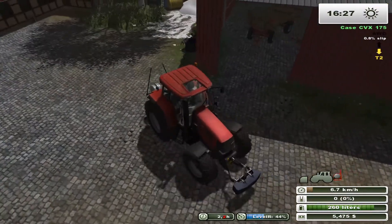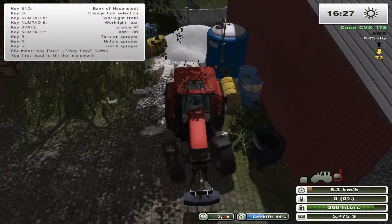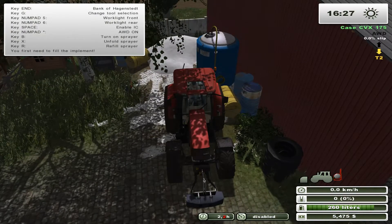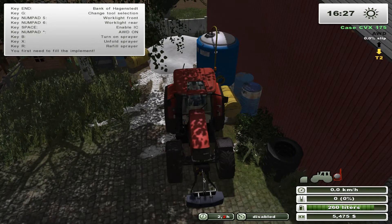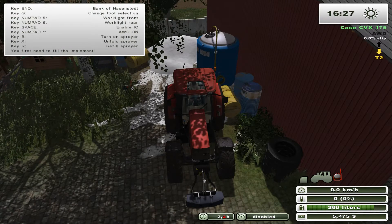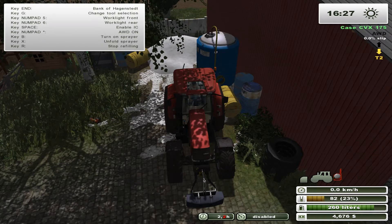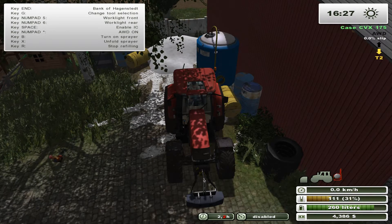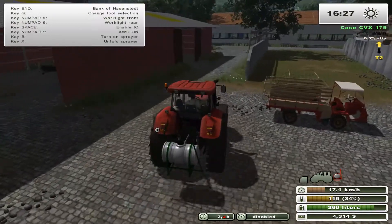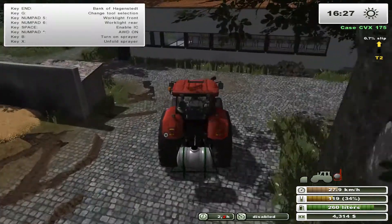Now I should be able to fill this up right here. Unfold, turn on, refill. Okay, this is going to cost a lot — we have five thousand four hundred and seventy-five dollars right at this particular moment. Do we have anything we could sell? Okay, so let's see how much this costs to fill this up. 540 — so that's been around 400 thousand. We're just gonna do that for the time being. Hopefully that's enough — I doubt it will be, but in light of not breaking the bank we're gonna do it that way.